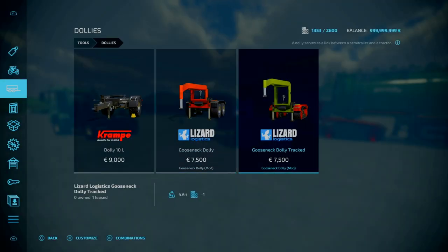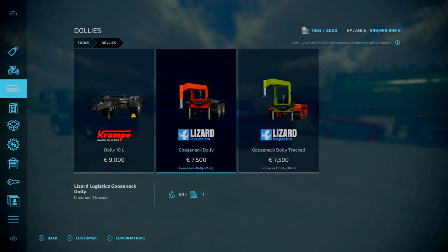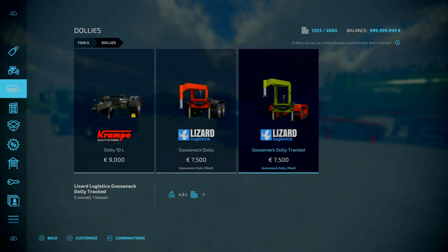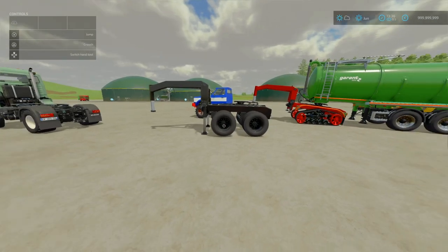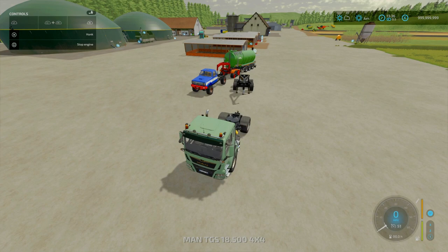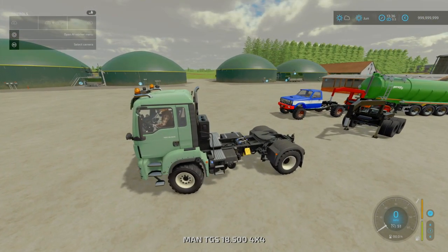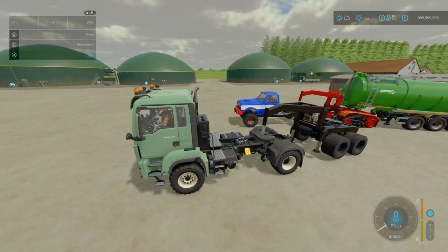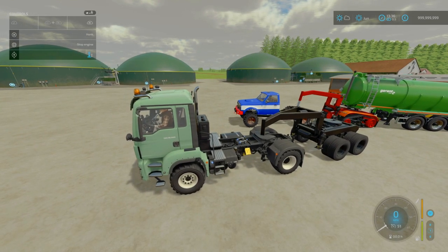7.5 grand, only 6 slots. Weirdly the real version weighs a lot more — 4.6 versus 6.3 tons. It's a lot cheaper than the base game version, and I think there's only one mod that is slightly cheaper than this, but this has got a lot of detail. Of course, if you want to, you can use this with a lorry, but that kind of defeats the purpose. Adjustable hitch height as well.